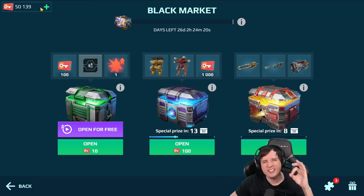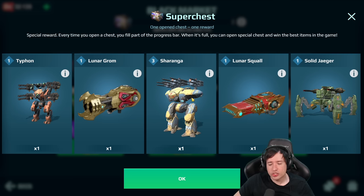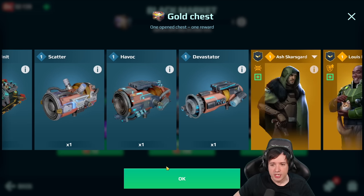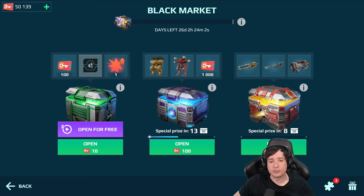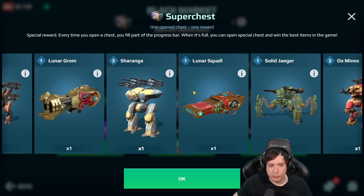I've gotten myself 50,000 black market keys because I want to get that Sharanga Titan on my own account. You can see there it is in the super chests only — you can't get it in the regular one, but you can get the Striker weapon and crate. You can get some awesome pilots and stuff, but you can't really get the Sharanga Titan on either of those. They're only in these super chests. The plan is to open as many boxes from the 50,000 keys as possible to get the Sharanga Titan, maybe even with a Lunar Grom.